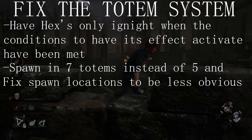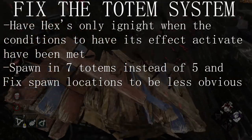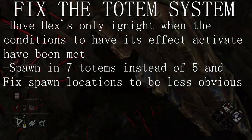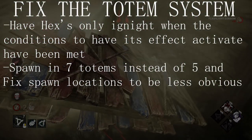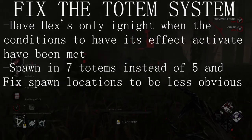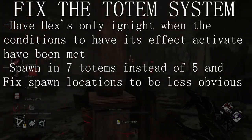Number 2: fix the spawn rates. Spawn more than 5 totems — I think 7 is a much better number — but also change their spawns to be more spread out and more hidden. I cannot count the number of times I've seen them spawn on top of hilltops or in the middle of the street on Haddonfield. The increase to 7 gives more blessing options and increases difficulty to find Hexes, and perks like Small Game and items like maps will also be shadow-buffed because they'll have more use than just trying to find the hatch for Tome quests.